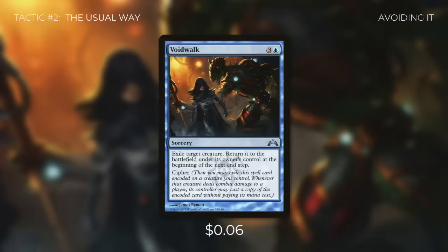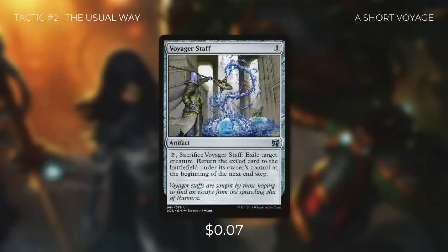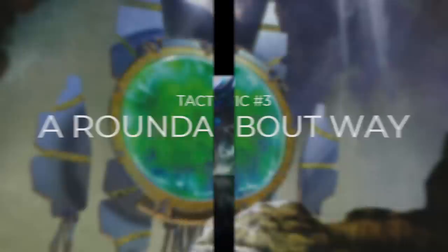Voidwalk is a flicker effect — it exiles a creature and it comes back at the end step. It also has Cipher, so we can encode it on one of our creatures and cast it for free whenever that creature deals combat damage to a player. Voyager's Staff is an artifact that costs one — we can pay two to sacrifice it to flicker a creature, giving us a useful utility card. And then finally, Deadeye Navigator is a 5/5 with Soul Bond: as long as it's paired with another creature, we can pay 1U to exile and return that creature. Paired with Nicol Bolas, we only pay 1U to make all opponents discard a card, which is a great way to decimate their hands.